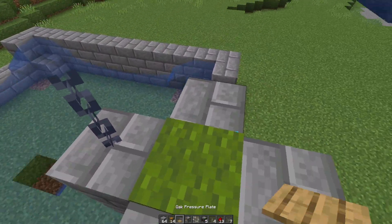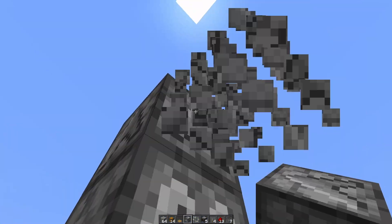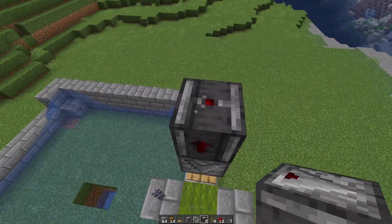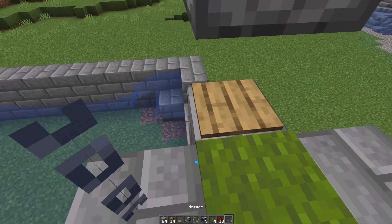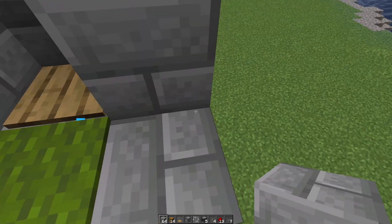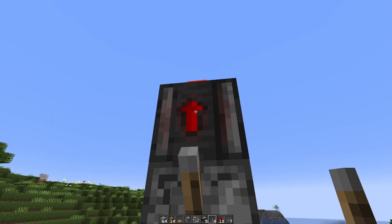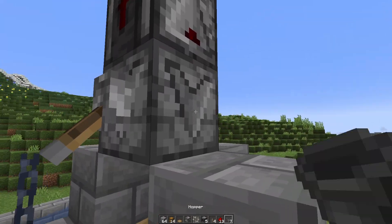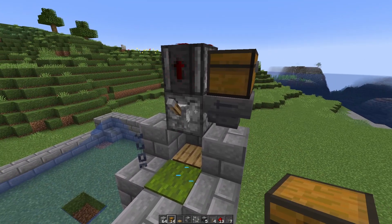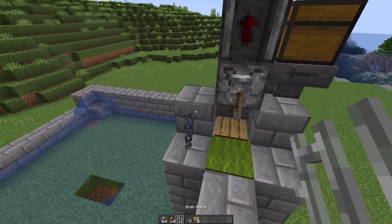Next we'll make our bone meal dispensing station. Put your wooden pressure plate right there, then place a temporary block two up, and place a dropper facing downwards — make sure it's a dropper and not a dispenser. Above that place an observer with the dot going upwards, with redstone dust on top. Surround the pressure plate with blocks on all sides except the one with the carpet. Place a lever right here and flick it on — it should click once, then if you flick it back off it should constantly click. Put bone meal in the dropper and add a hopper facing into it with a chest, so you can keep extra bone meal there while farming.